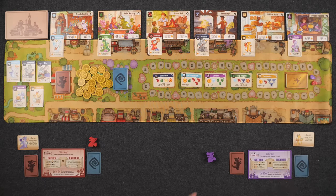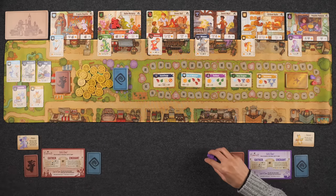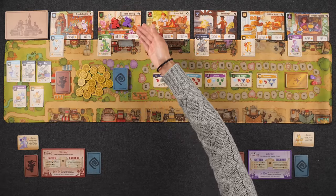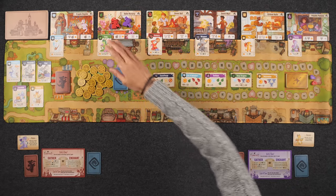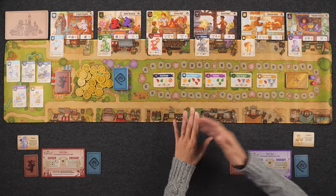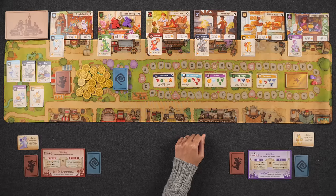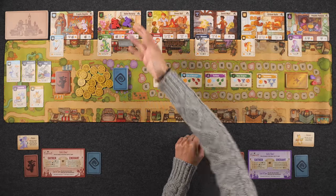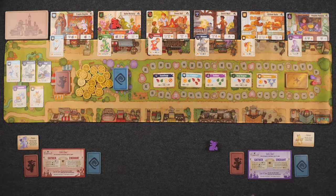One thing that comes up more in higher player count games: when going to a shop that already has another player in it — for example, Hello Nursery — you're required to give that player a good of your choice, either a regular good or a coin. That applies for every player who's there, so in higher player counts you may need to be giving more goods.